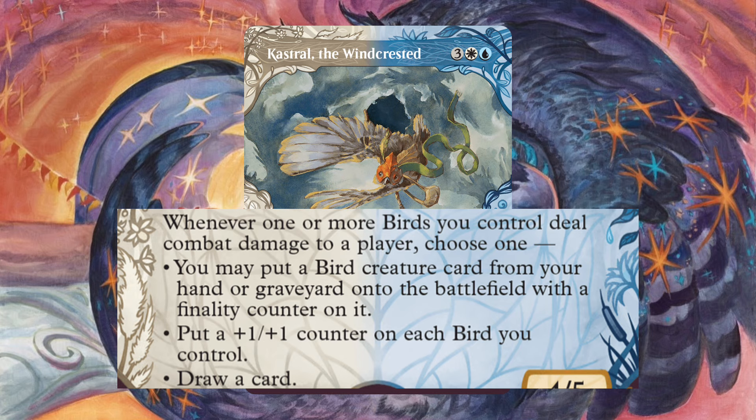For enchantments: Favorable Winds is an anthem for our birds. Military Operation, Coastal Piracy, and the new room card Reconnaissance Mission slash Bottomless Pool all draw us cards for combat damage. Far Traveler will help blink away those finality counters. And lastly, Raven's Warning — while the final chapter doesn't do anything for us, the other two chapters are awesome.